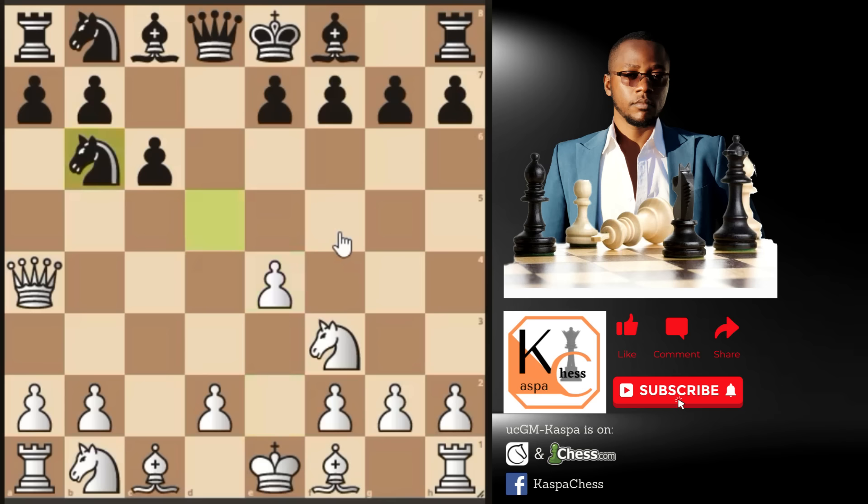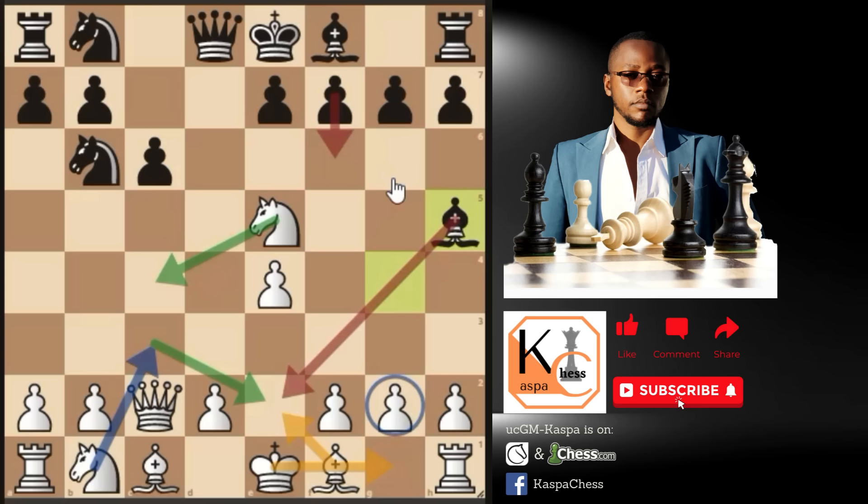Black plays knight b6 attacking our queen; we go queen b3. Our queen is very safe there. If bishop e6, the final destination for our queen will be c2 and we'll be good to go. Bishop g4 attacking our knight — we play knight e5 here, even though bishop e2 is also playable. Knight e5 is more forcing as it is attacking this bishop. If bishop h5, in case of pawn to f6, we can always retreat our knight to c4 and castle short. We need to play knight to c3 first so that if bishop takes, we can take back with our knight and castle short.